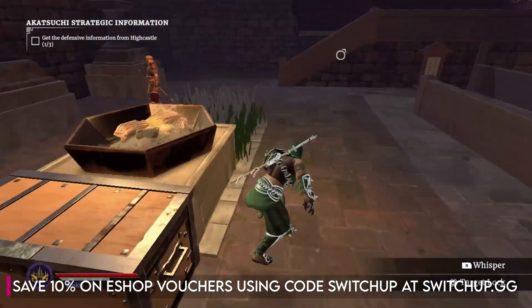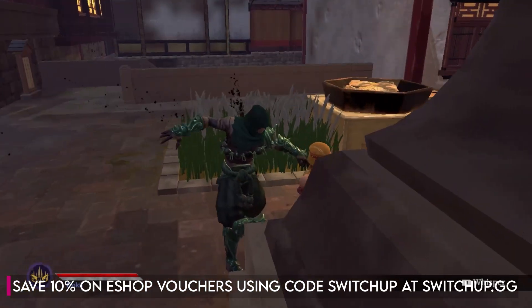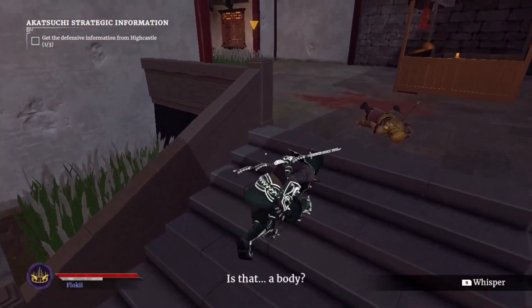As always, if you want to save 10% on any of your games use code SWITCHUP over at SWITCHUP.GG to buy your eShop vouchers. All that's left to say is thanks to our Patreons and our members. And for all things Switch, all the time — keep it SwitchUp. Cheers guys.